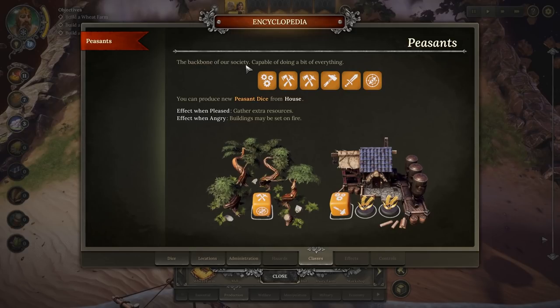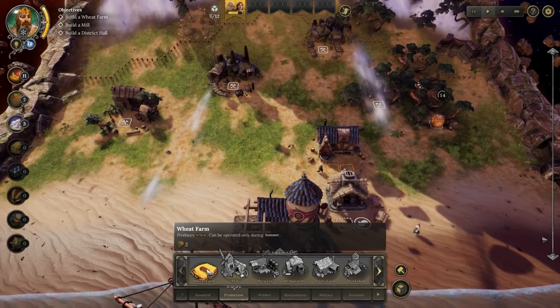That wording will come into very important effect a bit later once we have unlocked the forge. The backbone of our society, capable of doing a bit of everything - these are the peasants. You can provide new peasant dice from a house. The effect when pleased: they'll gather extra resources. The effect when angry: buildings may be set on fire. Yeah, we want to kind of avoid that one if we can.